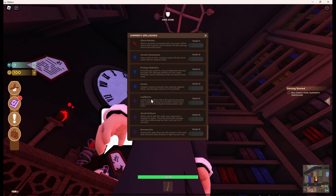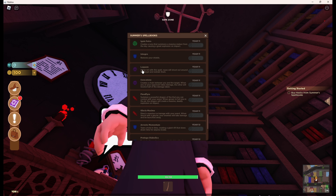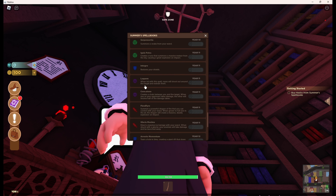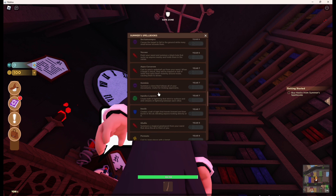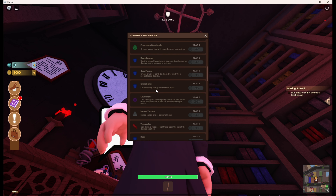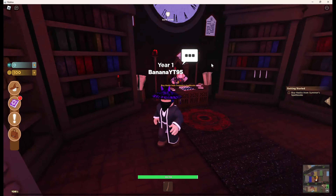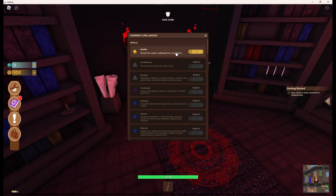Avada Kedavra, Legilimens, Protego - you can see the spells available. There's Crucio and the forbidden ones. Morsmordre is the spell you cast for the Dark Mark, so I guess we can turn into Lord Voldemort. I can see one of the Unforgivables right here - they won't have much effect in video games unless they just stun people.